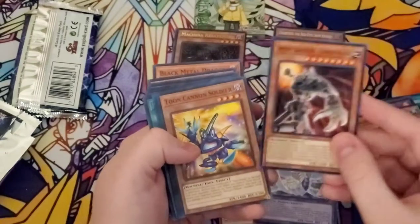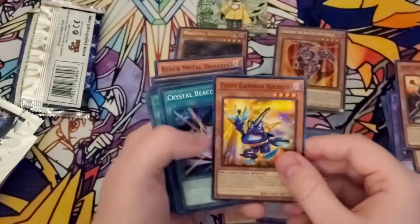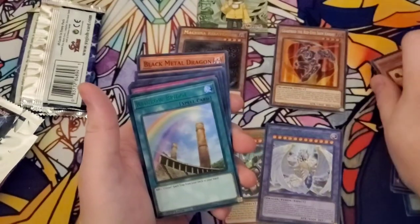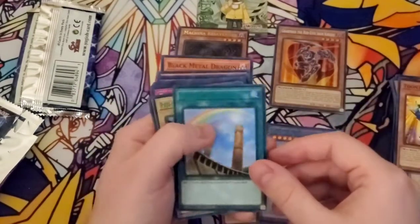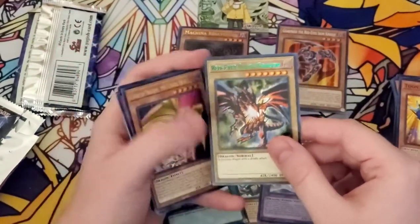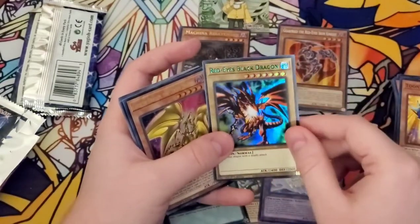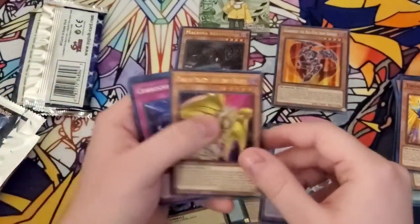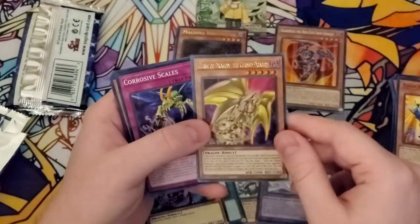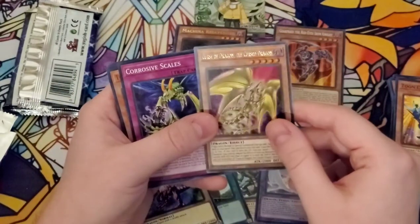Ancient Gear Golem Ultimate Pound — they've reprinted this guy a million times, surprised why he's in there. Toon Cannon Soldier, Rainbow Dragon, Crystal Beast, Rainbow Bridge. This card's really nice to get in here — Rainbow Bridge is a really good card. Ooh, Red Eyes Black Dragon. I would say this one is going to be one of the more collectible cards in here because of the foil name printing — people are going to want to collect all the colors. It also changed his name from Red Eyes B. Dragon to Black Dragon.